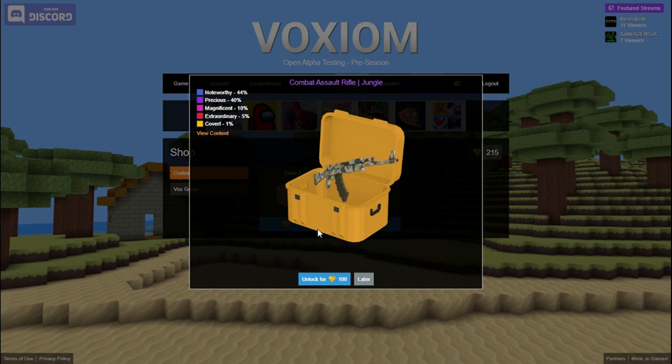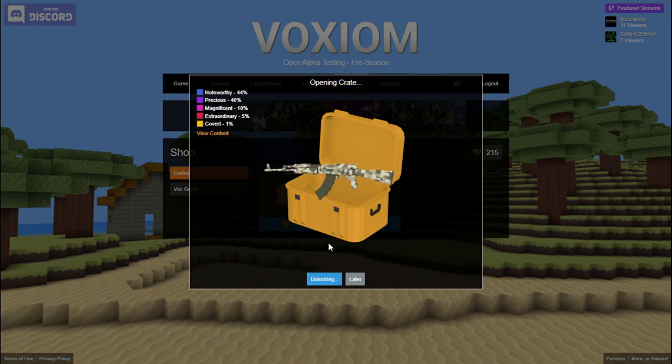Give us something good — another one, Jungle. I wouldn't really call this jungle — I'd call it desert. Jungle needs to be more green, like dark green. We've got two more boxes and we've only gotten precious and noteworthy so far. We can possibly get magnificent, maybe extraordinary, but probably not covert. Let's cross our fingers and open.